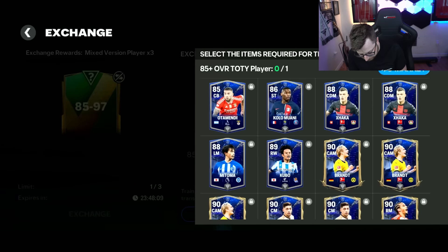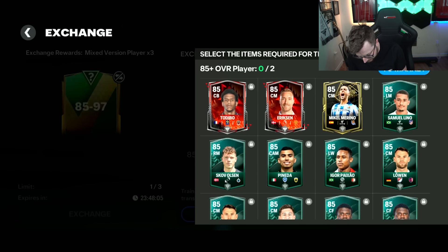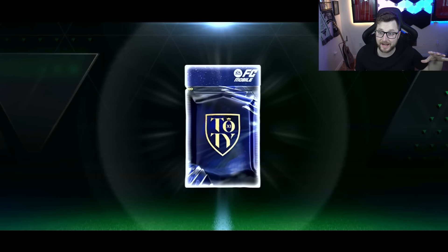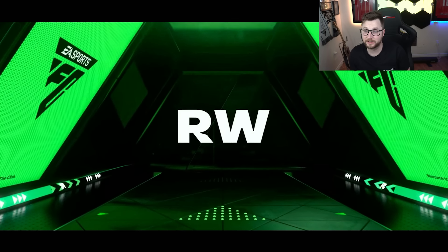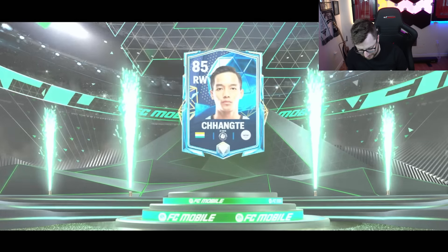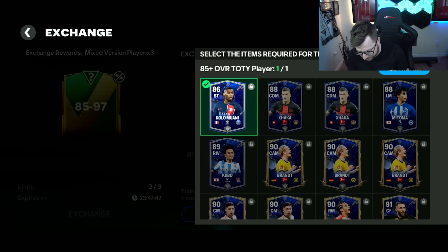86 overall. 85. 86. 85. Let's see what we can get in the next pack — see if we can get a team of the year! No team of the year out of that. Rivewing! All right, switching it up this time — only an 85 overall, not the best we could've got out of there.